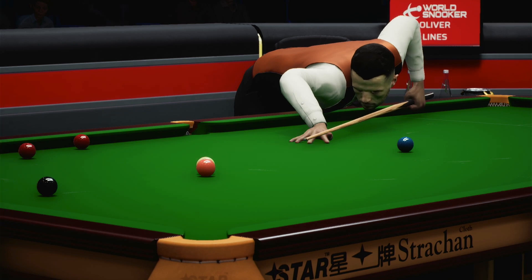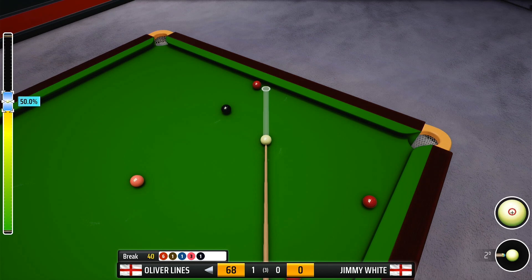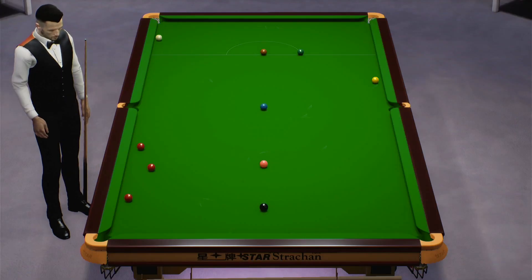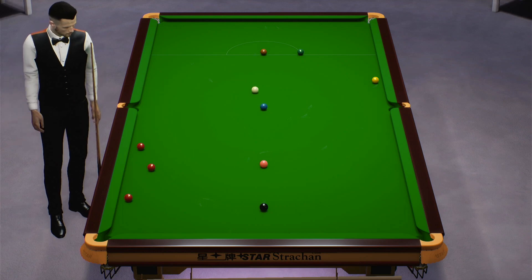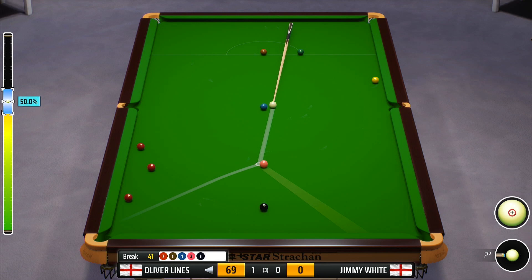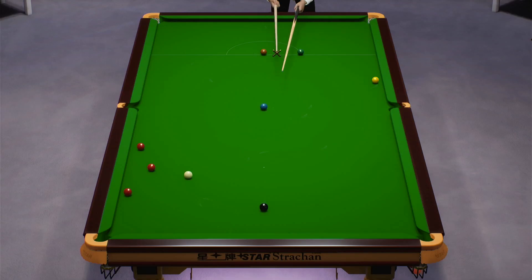Now can he drop this into the right corner? Forty. Looking to run this along the cushion. Oh, fabulous shot. Forty-one. Well, it goes — half a chance. Well played. That was made more difficult due to the rest being used.